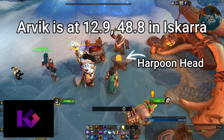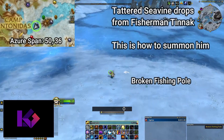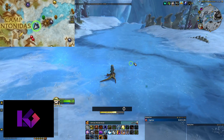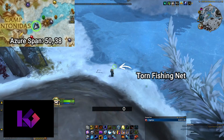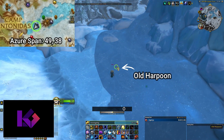To get the Harpoon, you need three pieces, one of which is the Harpoon Head, which can be found on the Anvil in front of Arvik in Iskaara. To get the Tattered Sea Vine, you will need to summon Fisherman Tenik and defeat him. He is located east of Camp Antonidas. To summon the Fisherman, collect three pieces on the ground — the broken fishing pole, torn fishing net, and the old Harpoon. These must be collected in order and can be seen on the minimap as small hooks.